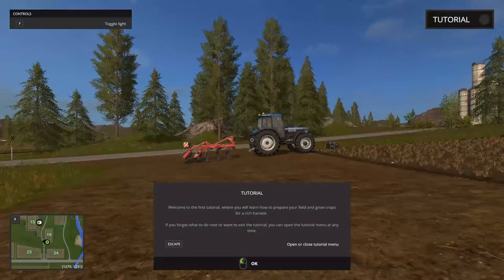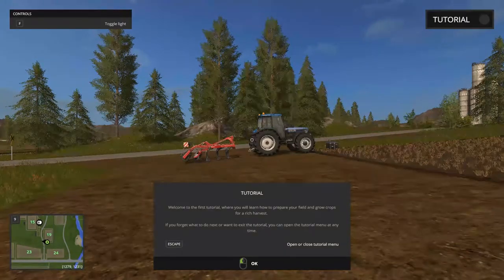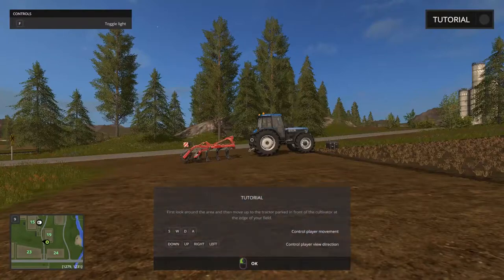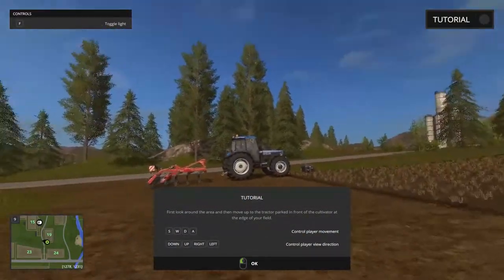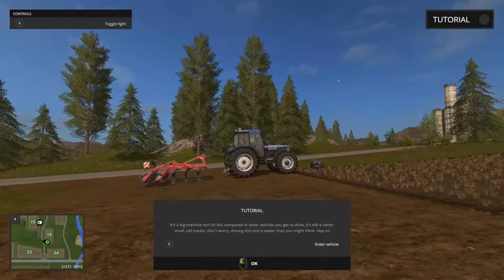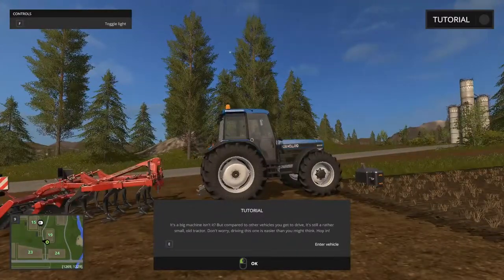Welcome to the first tutorial, where you will learn how to prepare your field and grow crops for a rich harvest. If you forget what to do next or want to exit the tutorial, you can open the tutorial menu at any time. We know the basic controls for moving around — it's a big machine. Compared to other vehicles you get to drive, it's still a rather small old tractor. Driving this one is easier than you might think.